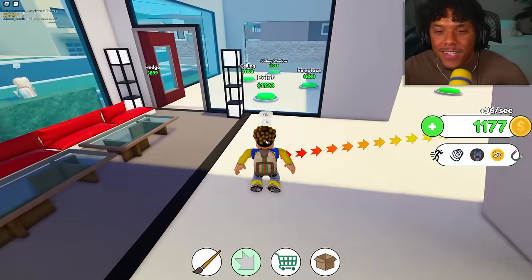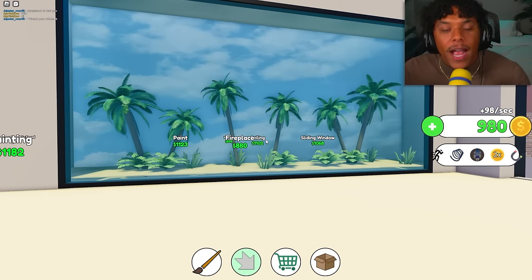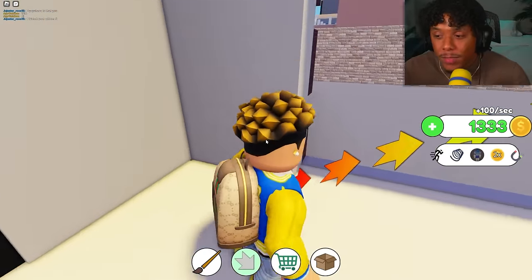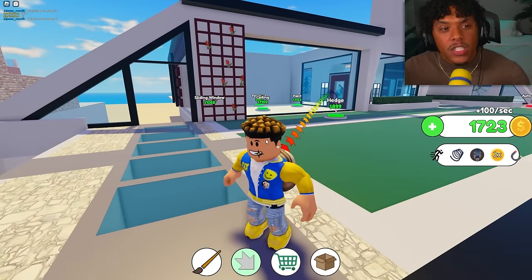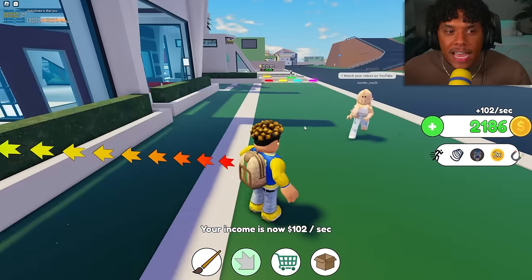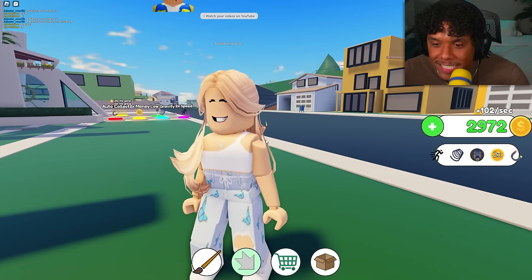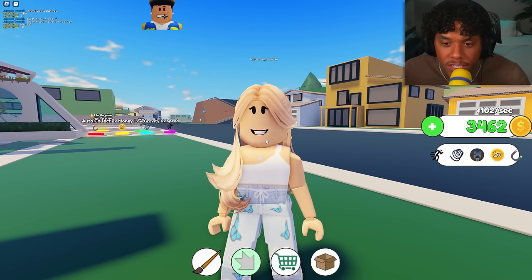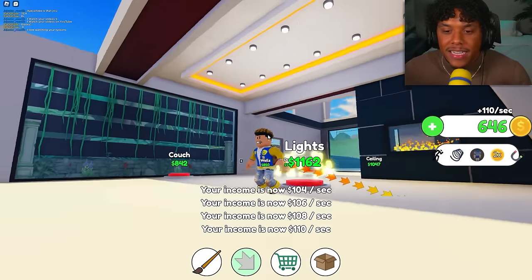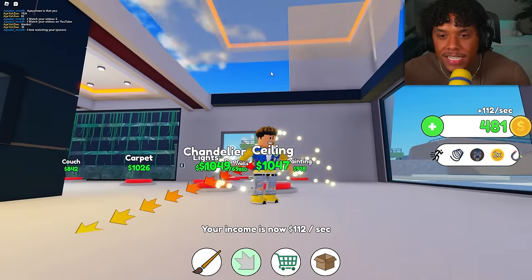If you guys love tycoons, let me know in the comments. I got another wall display — like a tropical island vibe — then the couch. The buttons are already super expensive and I've got two-times cash multiplier, so this is gonna be a grind. Let's get the hedge, wall, fireplace, ceiling, lights, and a see-through fireplace. These Roblox faces with 3D teeth are getting crazy.